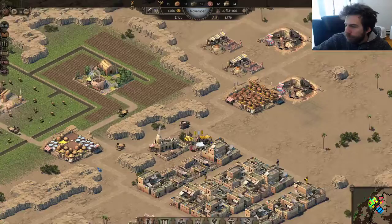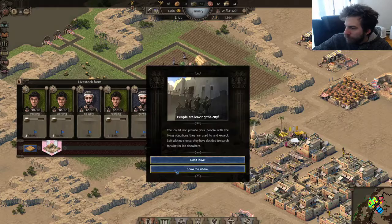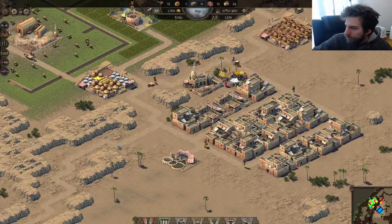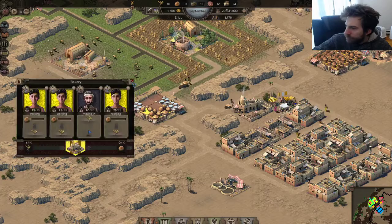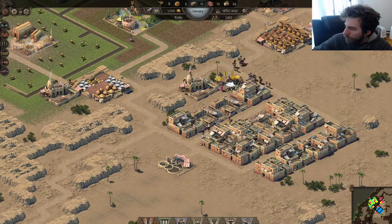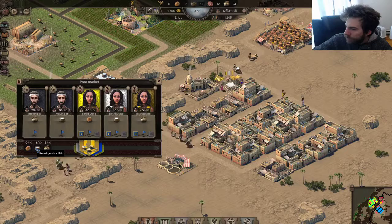I was just not producing bread enough — so now I should be fine. I don't get why they don't get any deliveries. I might need another poor market. Why are they not grabbing any bread? I think I don't have any. I'm gonna pause, remove this market, put another poor market right here just for clay deliveries, and then another delivery person.